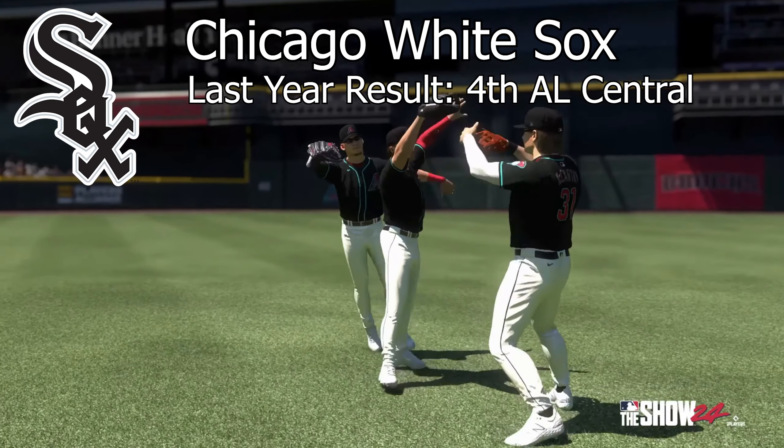The only real piece left on the team is center fielder Luis Robert Jr. — he's easily their best player, one of the best young players in the league, but he probably won't be there long either. First baseman Andrew Vaughn has a solid bat and could be somebody. There weren't really any big offseason moves; they just filled holes with former Kansas City Royals players, which is where GM Chris Getz and manager Pedro Grifol have ties.